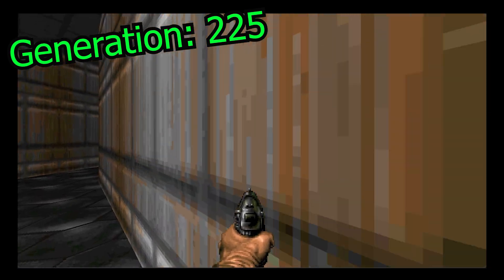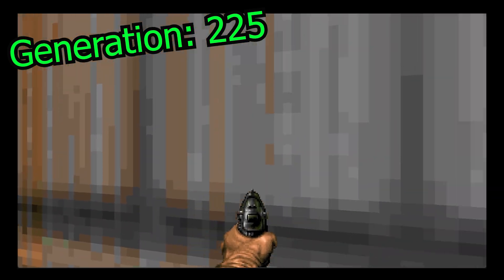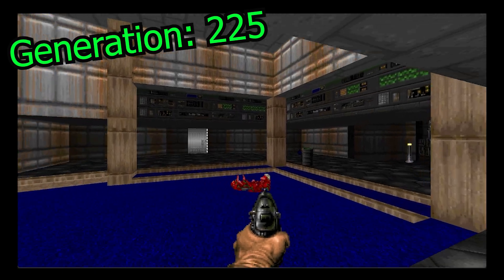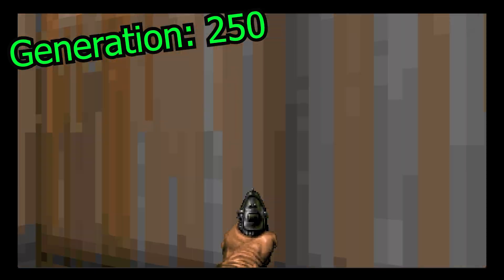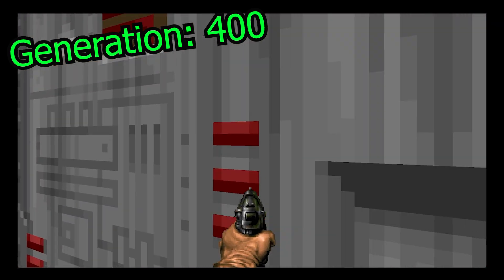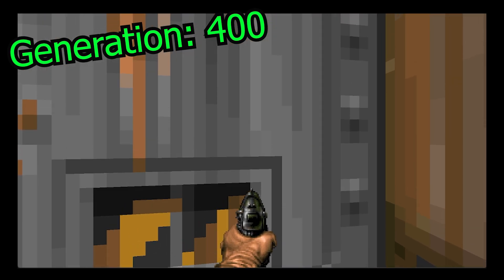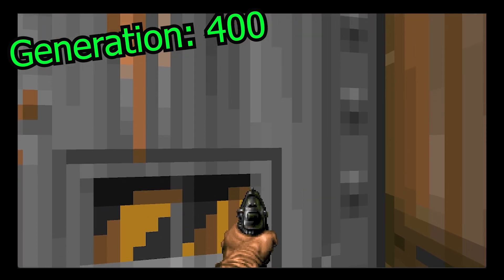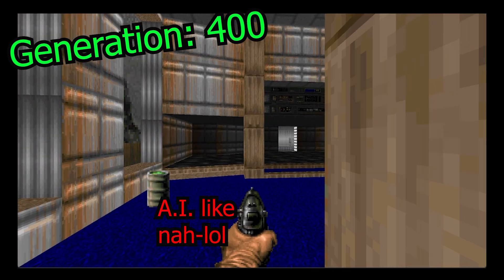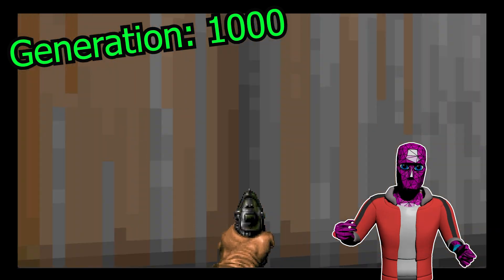This is looking good — he's never gotten this far before. He sees the door! No, come on, you're so close. He was so close. He's just mocking me at this point — he goes up, literally smashes his face against the door, but just won't open it! Use the action key, please, I'm begging you, AI. 1,000 training generations later and he's still stuck in this little starting area. Talk about a disappointment.